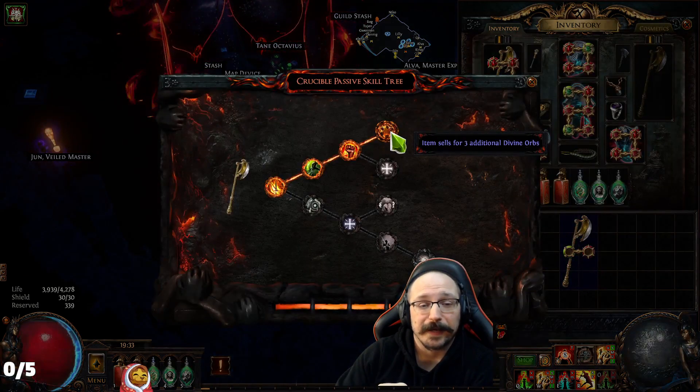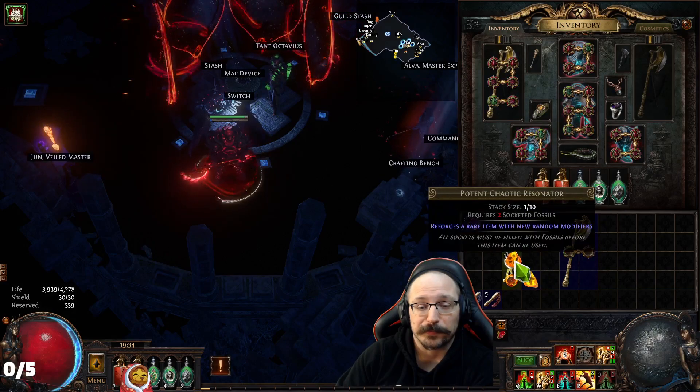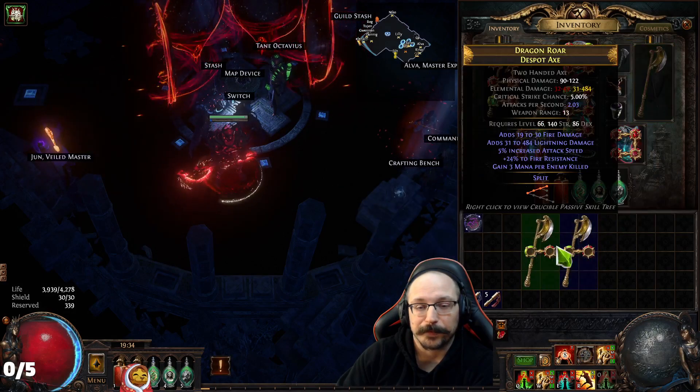We have this axe here that has three additional divine orbs when sold. What I'm going to do is put a fractured fossil and just any other fossil in here — we're going to craft it.